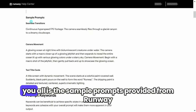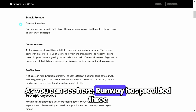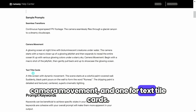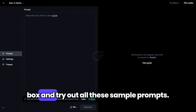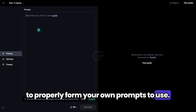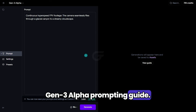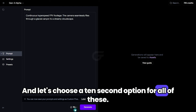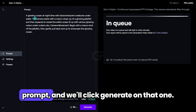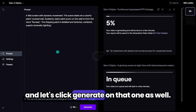One thing I would like to try for you all is the sample prompts provided from Runway to see what we come up with. Runway has provided three sample prompts, including one for seamless transitions, one for camera movement, and one for text title cards. So let's head on over to the prompt box and try out all these sample prompts. Hopefully, these will give you some idea of how to properly form your own prompts to use. I'll paste the seamless transition sample prompt from the Gen 3 Alpha Prompting Guide, choose the 10 second option, and click Generate for that one. Next up, we have the camera movement sample prompt — click Generate on that one. And finally, we have the text title card sample prompt — let's click Generate on that one as well.